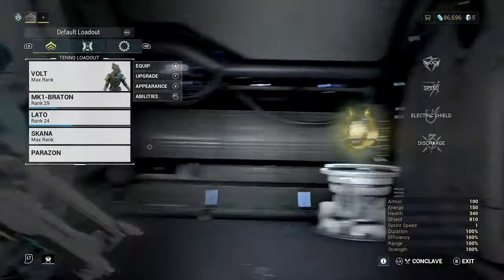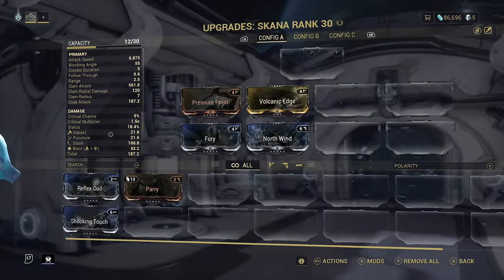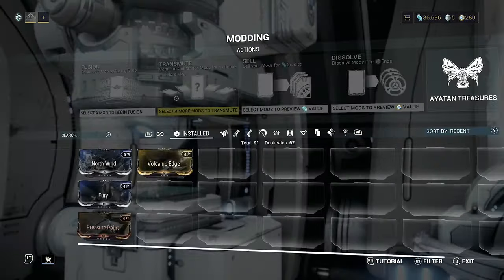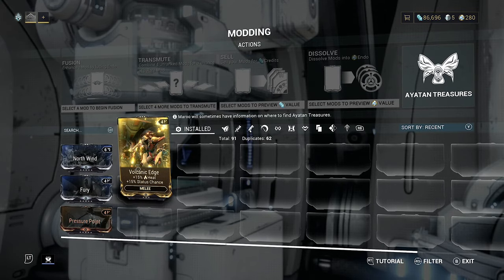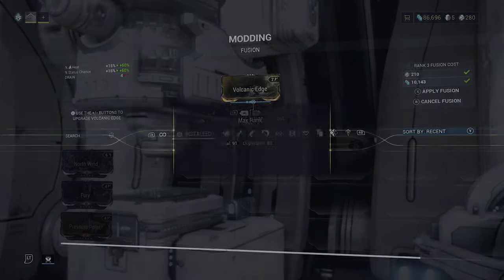With all of that done, we could also upgrade the Volcanic Edge. I really don't have very much endo left, but we do have enough. Let's upgrade Volcanic Edge — it's really worth doing because it's a really good mod to have.